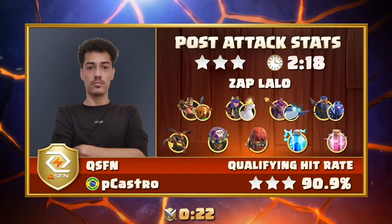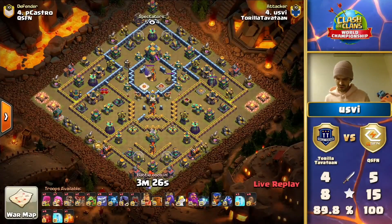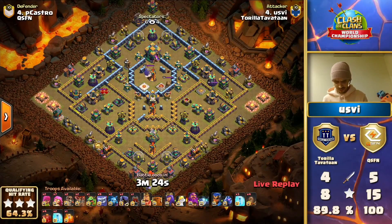They have to come up with the name and send it on Twitter. Either way, the next attack is most likely going to be another yeti and super archer attack. Oh yes, there it is of course - a quad quake as well, four skellies. Thora Tavatan starting off with the log launcher - hey, they did all five of their attacks with this attack strategy here, and we're going to see a new meta coming into Clash of Clans.